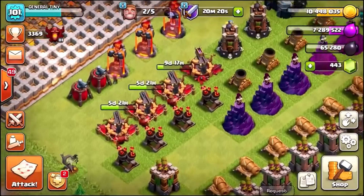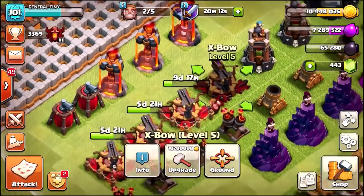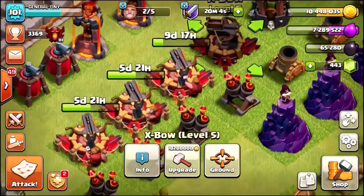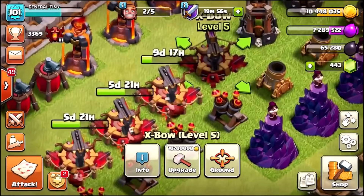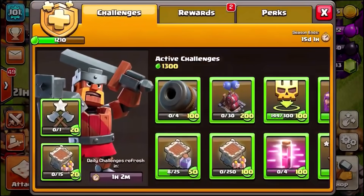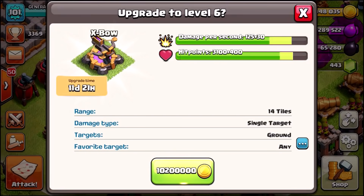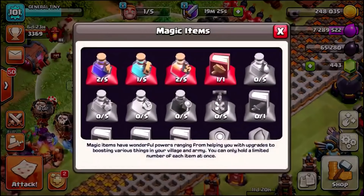We've already upgraded a triple expo - all three going to the next level - and there is only one remaining to upgrade to level six for 10.2 million gold. Without the gold pass each one of these expos would be like 13 or 14 million, but the gold pass gives us a massive discount. I just realized it now says 10.2 million instead of 10.8 million - probably because we unlocked more prizes in the gold pass giving an even bigger discount. So we can actually upgrade it - let's go! All four expos are now going to max level.